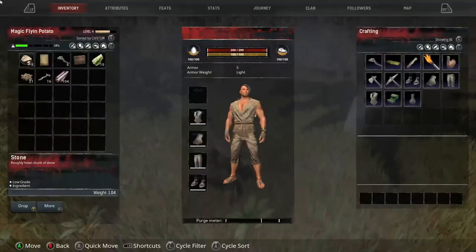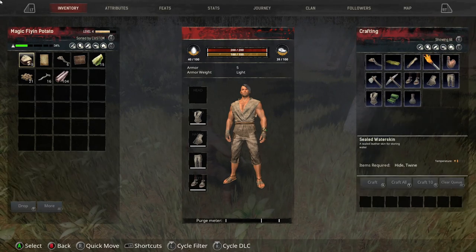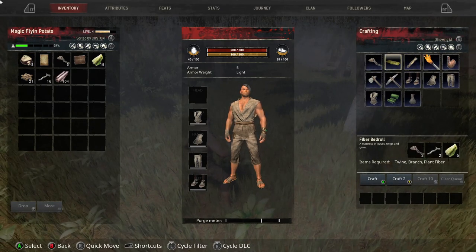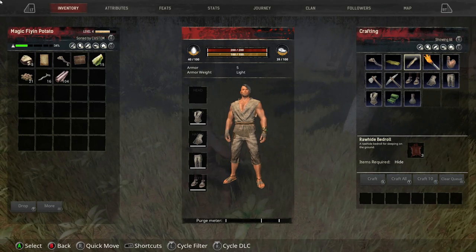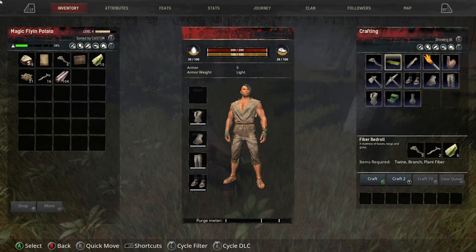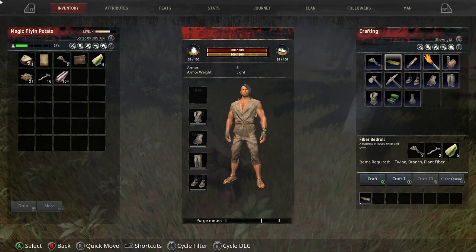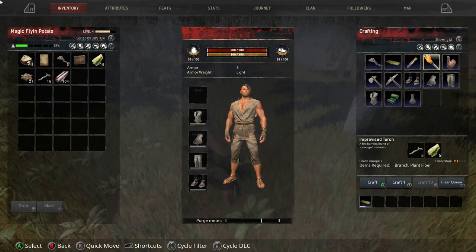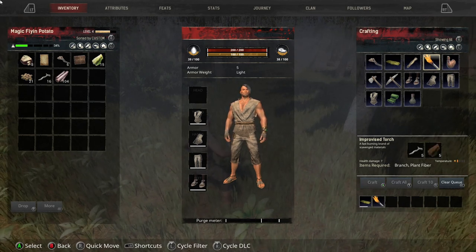I do have enough to make a bedroll, so we're gonna go ahead and click the menu to go into crafting. Come over here to the bedroll — you have a leather rawhide one and then a basic fiber bedroll. We're gonna go ahead and click A to craft that. While we're at it, we are also gonna craft a torch because that is another journey thing that we need to do.